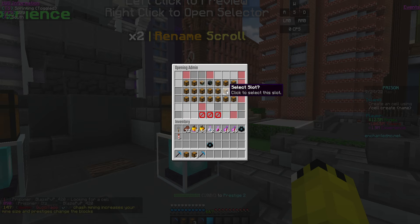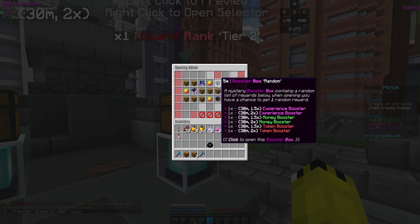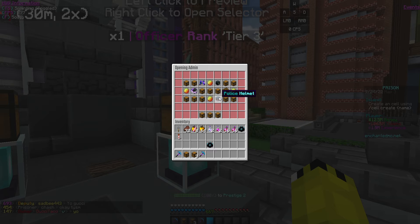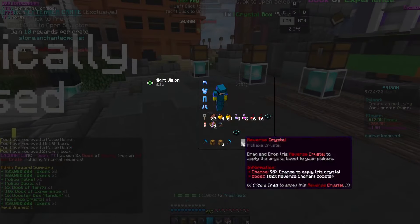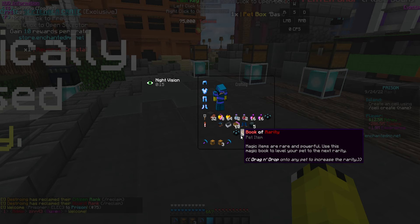They gave us a couple crate keys. Let's open these admin crates — just picking random slots. We got a five-times booster box, 50 million tokens, police boots, a reverse crystal, more tokens, police helmets, and the last item — a Book of Rarity. That is actually pretty goated.